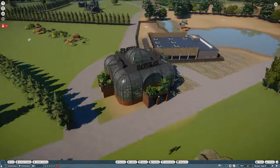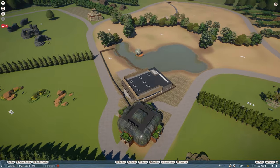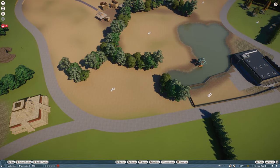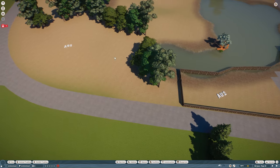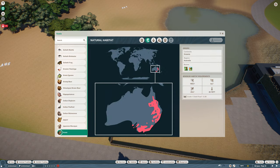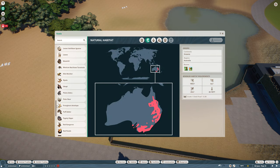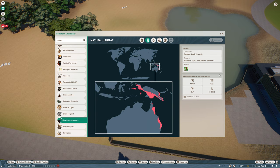So there we have reptiles. Then next we're going to work on this area, which is AU5, and I have designated that as Southern Cassowary. That is going to be in that space there, so what we want is a barrier here. We need to find out what size barrier we need — Southern Cassowary needs a grade two.